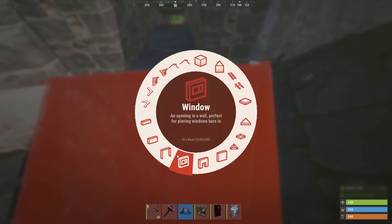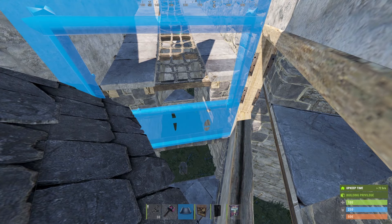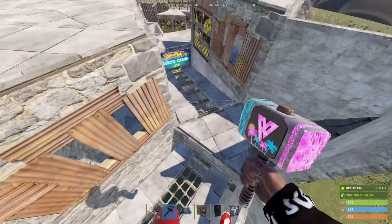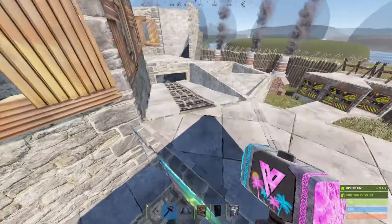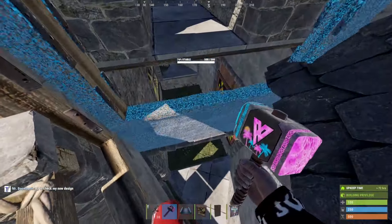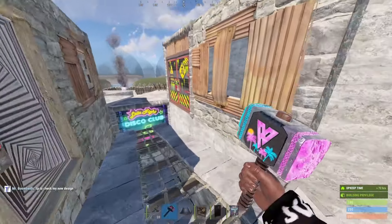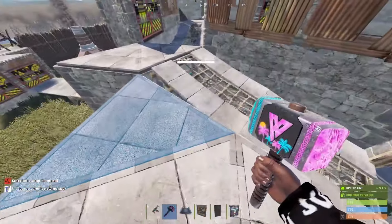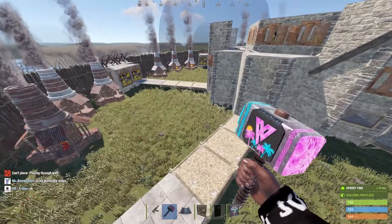On this side we're not going to have that at all, so we can go ahead and add a few windows. Now on this side, this is the floor where we're going to be adding the hellbox or early game shooting floor.